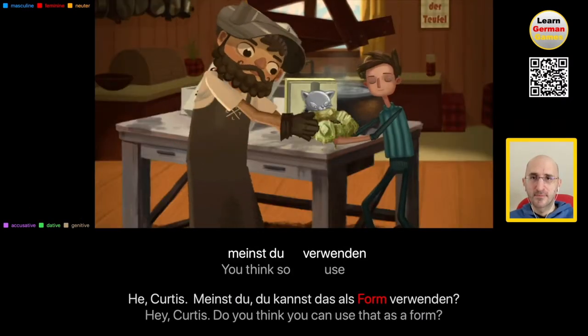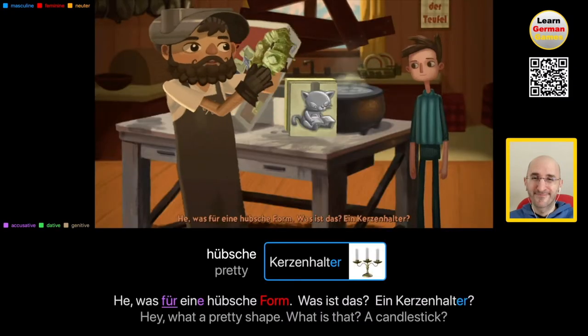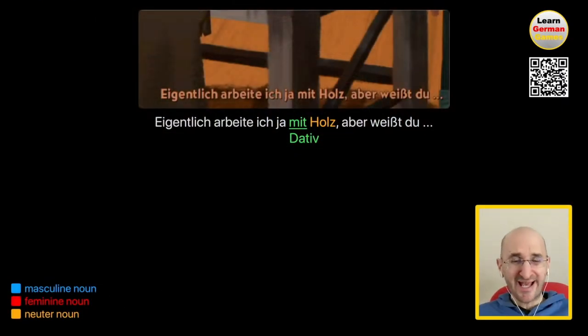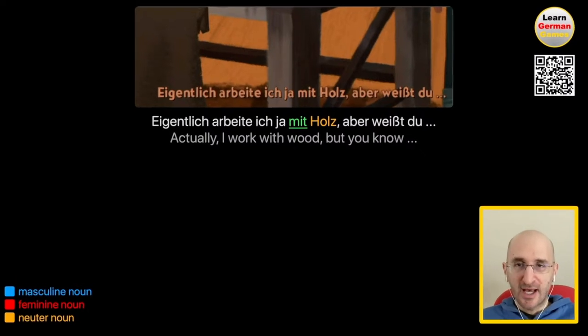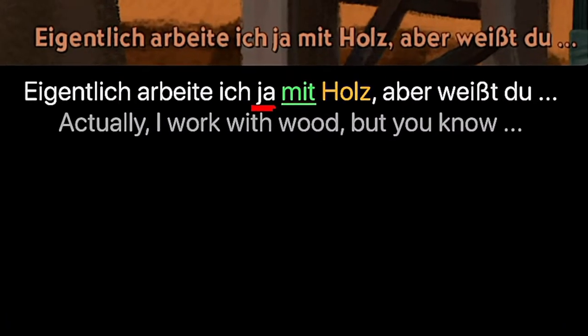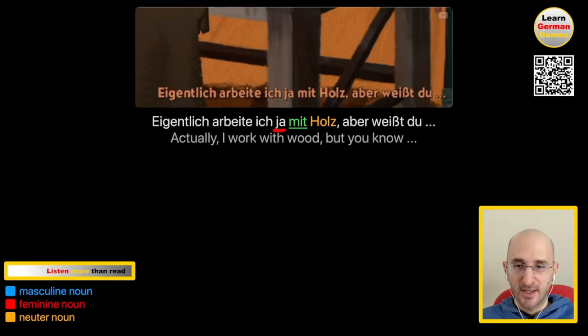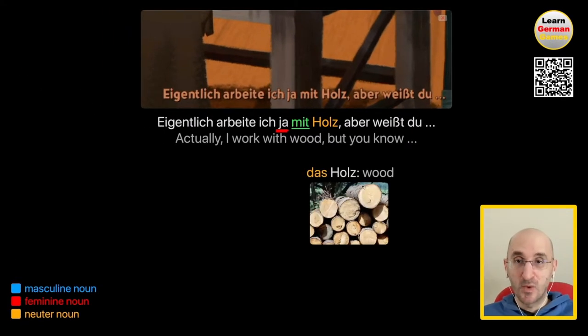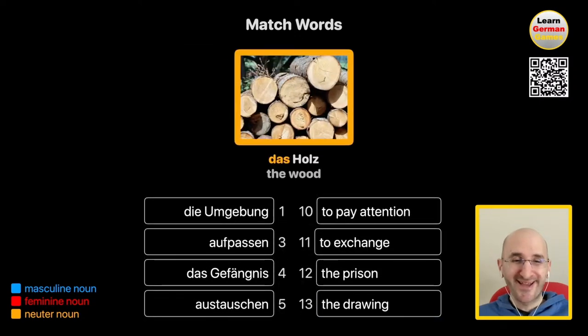Hey, was für eine hübsche Form. Was ist das? Ein Kerzenhalter? Eigentlich arbeite ich ja mit Holz, aber weißt du? Actually, I work with wood, but you know. Ja here does not mean yes, it just means indeed. Das Holz means wood — the wood, correct.